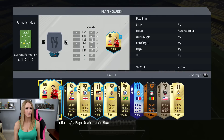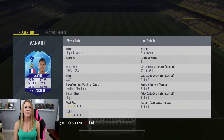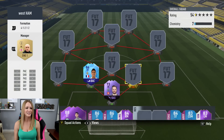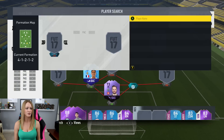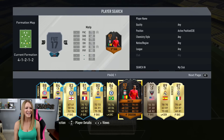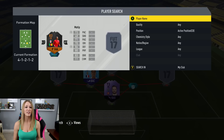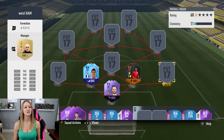Moving on to our center backs — the first is going to be none other than Bahrain. This is a team of the group stages card, and I believe I packed this one, which was pretty exciting. Some of these I packed, some I purchased, and obviously I did a squad builder challenge for some. Our next one is going to be none other than the awesome scream card. I think these were my favorite cards of the year — this is Mytip and his scream card. I love the Friday the 13th skeleton ones; they go alive and boost their entire stats, which is awesome.